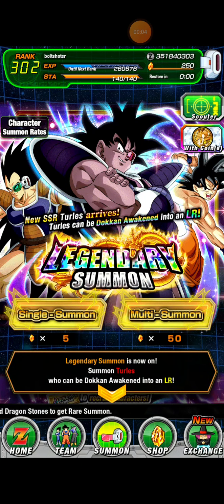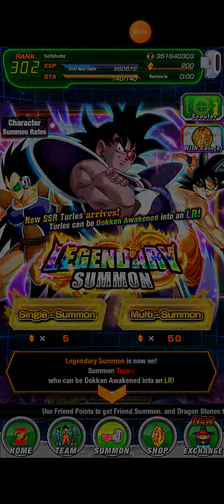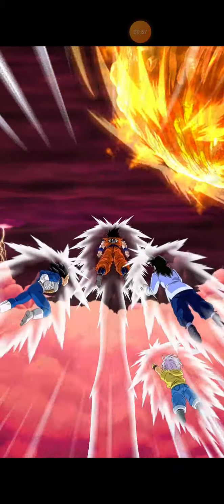Hey guys, Bolt Shooter here. We're here for two huge summons — I'll be dividing this between part four and part five, today and Monday. I spent more than a hundred dollars on these dragon stones. I don't want Turlis but I won't mind getting him. I better at least get Raditz in these five summons. I have enough stones to get 15 more golden legendary coins to get the LR Ultra Instinct Omen Goku STR. I'm going to do three summons on this first video and two summons on the other one. Let's go.